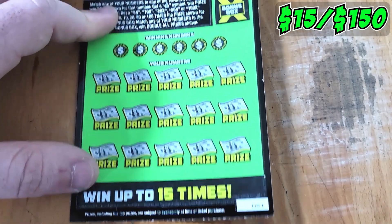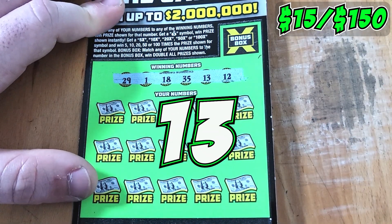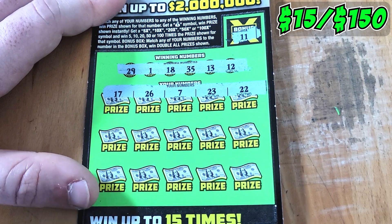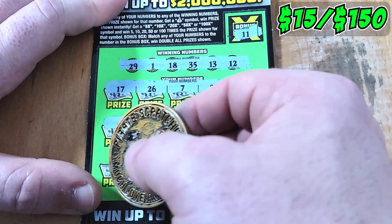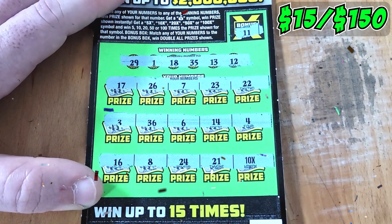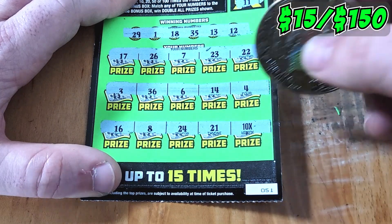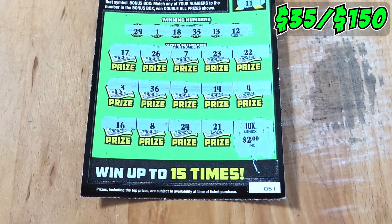One more shot on the 100x Cash — ticket 51. Looking for 29, 1, 18, 35, 13, or 12. Bonus box is 11; we have 11, 12, 13. Top row: 17, 26, 7, 23, 22 — nothing. Second row: 3, 36, 6, 14, 4 — nothing. Then — boom — a 10x in the clutch corner! Back-to-back symbols, very nice. Numbers 16, 8, 24, 21 don't match, so just a 10x on a $2 bill for a $20 holla on 51. Into the winner pile.